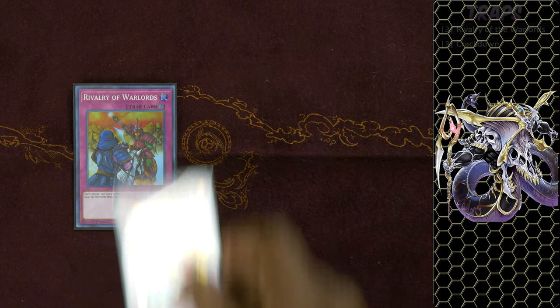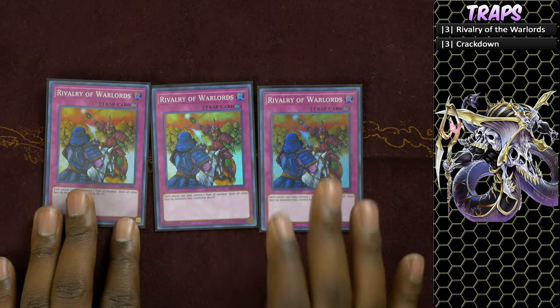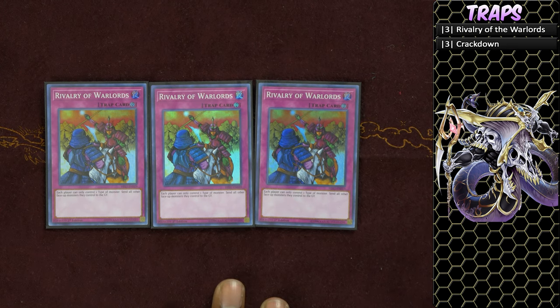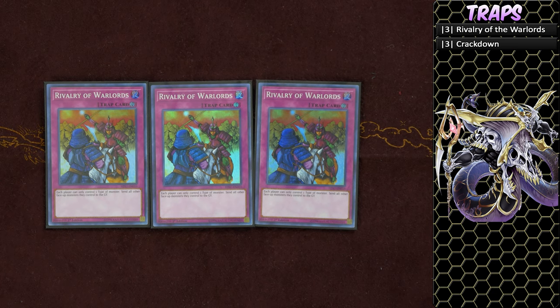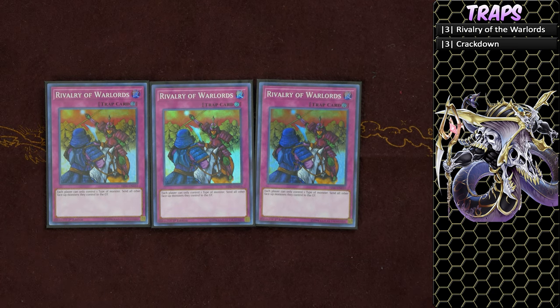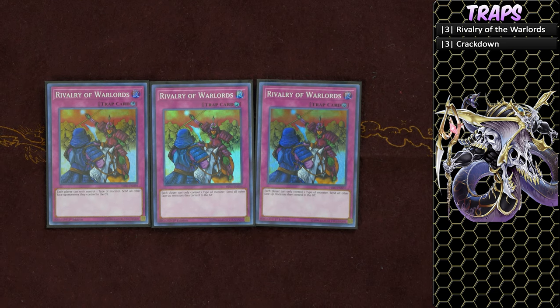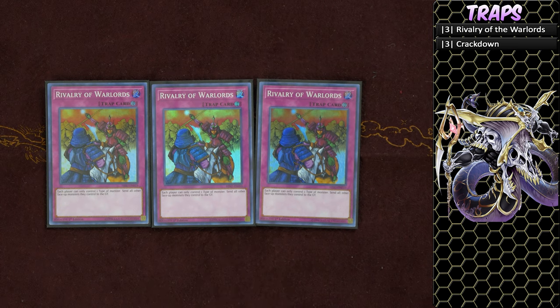For the traps, three copies of Rivalry of the Warlords — an insane lock against almost every deck except the mirror match. With Zombie World on the field making all monsters and graveyard monsters zombie, Rivalry forces your opponent not to commit additional monsters unless they were originally zombie. You don't always pull this off, but when you do, it's pretty dangerous.